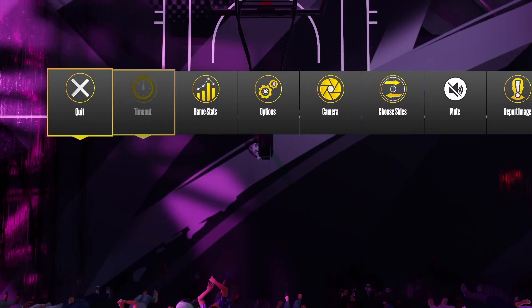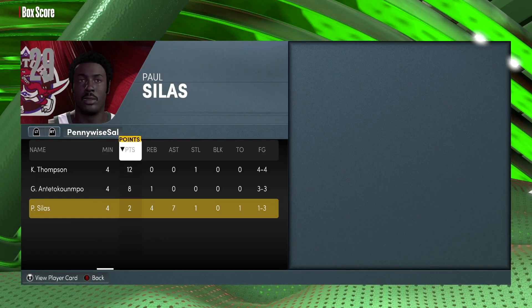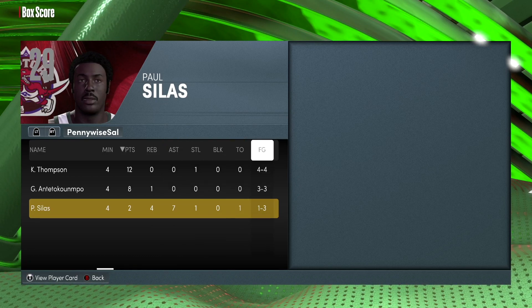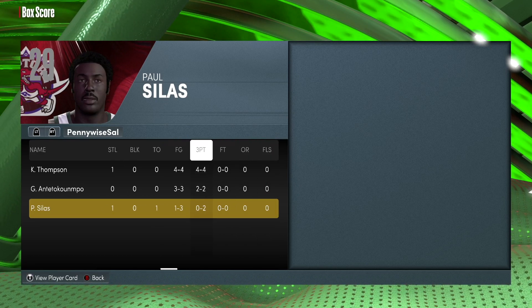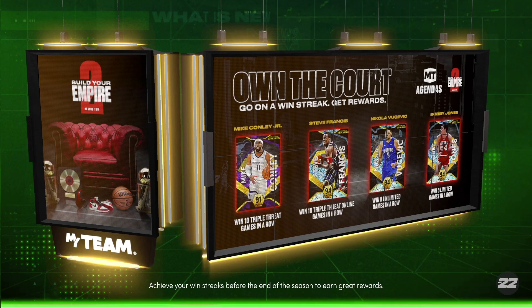Before we quit let's check his box score: Paul Silas in about four minutes had two points, four rebounds, seven assists, one steal, and one turnover. He went 0-for-2 from three — gotta knock those down. That's the Paul Silas showcase — not really a full gameplay video but just showing you guys we did get the rarest card in the game. Let me know in the comments what you think about Paul Silas, have you gone for him, and I'll catch you guys in the next one — peace.